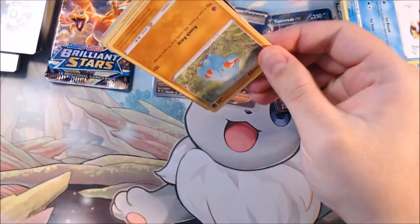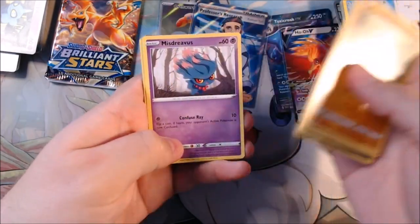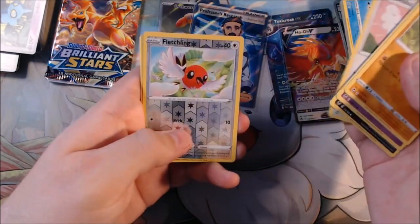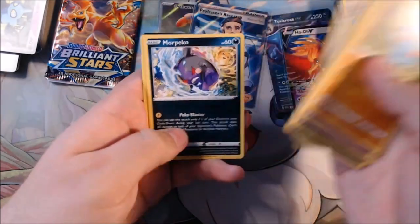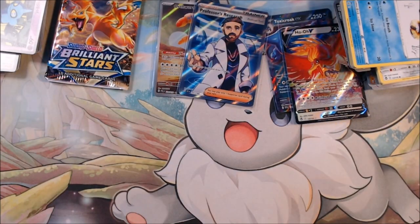Still got Silver Tempest and Brilliant Stars to go through. Come on, big mama hits — I need to fill out my collection. Marnie, Misdreavus, Swablu, Fletchling. Funny thing about Swablu — it was the first shiny Pokemon I found in Pokemon Go. And a Mismagius. Dang it. Capturing Aroma, Morpeko, and Absol. There's the code card for anybody that plays.